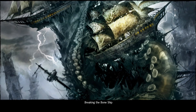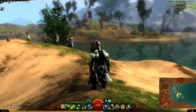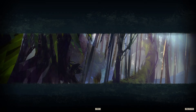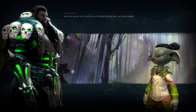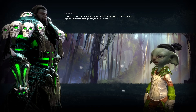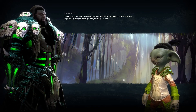We stole some munitions from the Inquest in the last mission, so now we're going to use those to help destroy some bone ships — part of the undead army. Ton says he's ready: 'After all we went through to get this, I can't wait to see it explode.' Ton replies: 'You're in for a treat. We have an unobstructed view of the target. We simply need to plant the bomb, get clear, and flip the switch.'